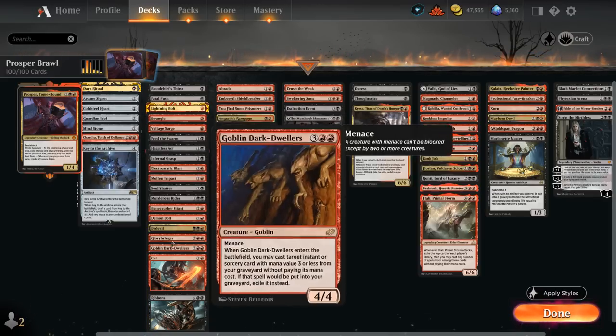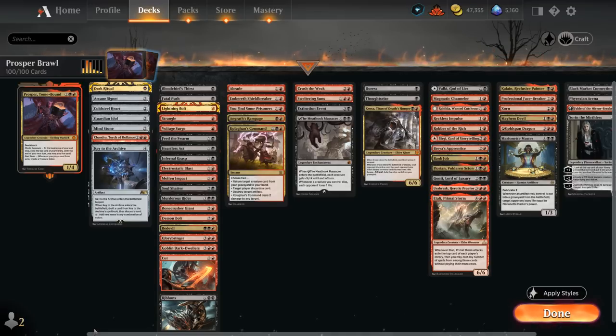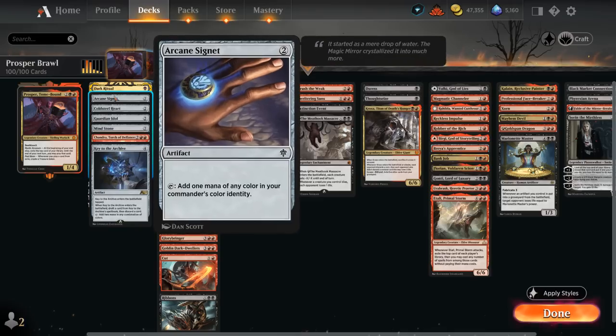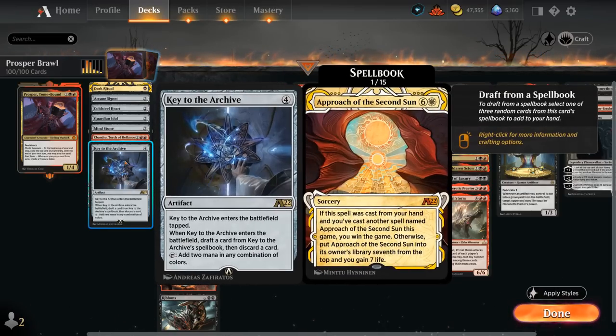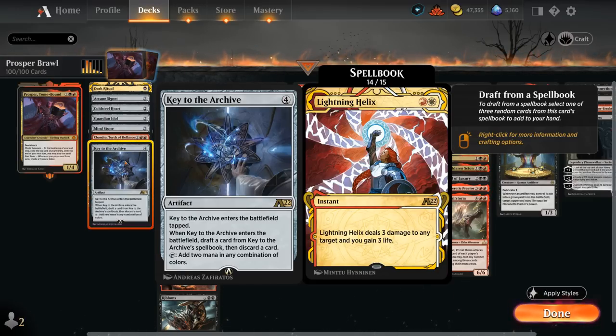Our deck is kind of a control deck with a ton of removal, a couple sweepers, a ton of exile synergy cards that let us play cards from exile to generate more treasure, and other treasure synergies in general. Starting with our mana accelerants: we've got Dark Ritual to potentially set up a turn two Prosper, various two-mana ramp artifacts for turn three Prosper, Chandra as another powerful four-drop that can generate mana and exile cards with the plus-one synergizing with Prosper, and Key to the Archive as individually powerful ramp.